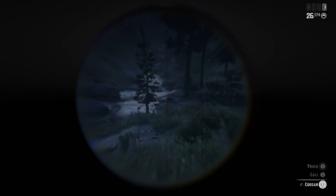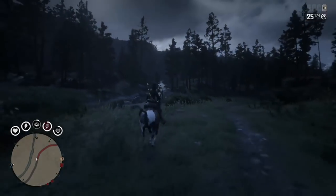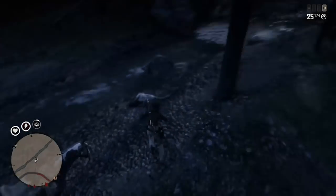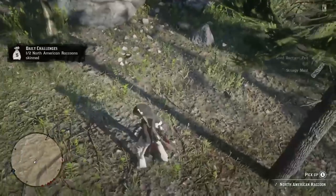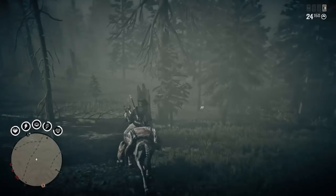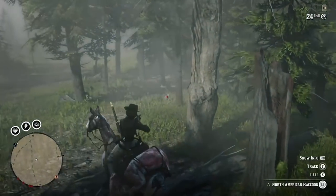I'm going to take you guys over to Big Valley because it's one of my favorite places — there's the coyote, the ambush point, lots of ducks at the little river, wild boar for animal fat, and Hanging Dog Ranch up north where you can get a lot of your supplies. Here's the first raccoon we killed — it's on the left side of the road in Blackbone Forest, just right outside the area where the ambush point spawns.